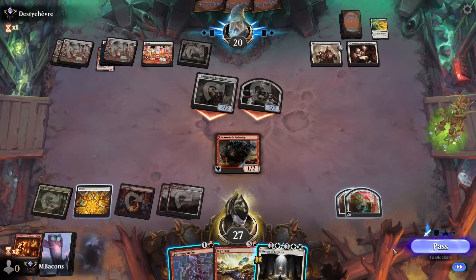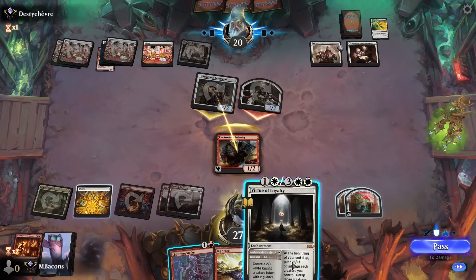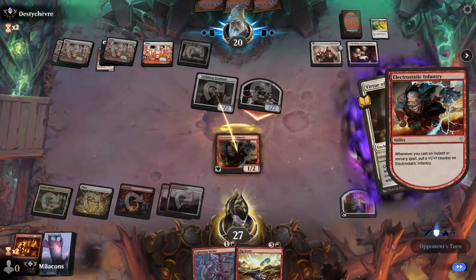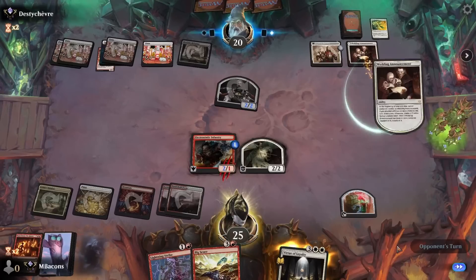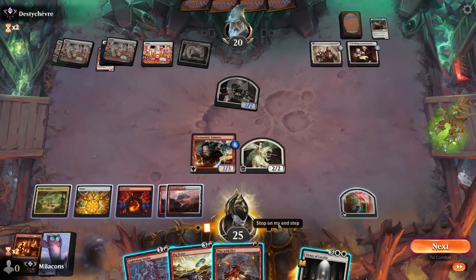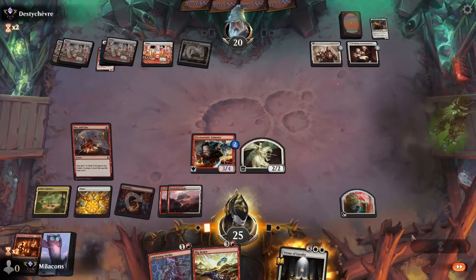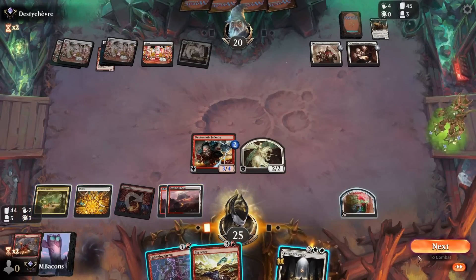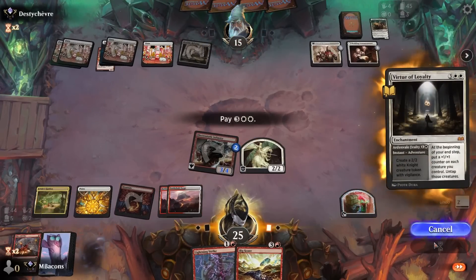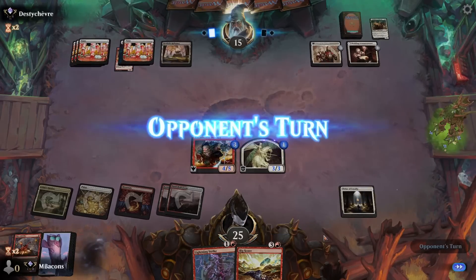Opponent decides to attack. Let's take the bait — I don't think they see this coming. We're going to hit Virtue of Loyalty, create a knight, do this at instant speed. Able to block with no consequences with the Infantry — Wedding Announcement triggers just on card draw since they attacked with two. Let's Play with Fire that token away, grows our Infantry. Finally, let's attack with these two creatures. We can actually Virtue of Loyalty here — untap the Infantry and keep it safe from a main phase Wandering Emperor.